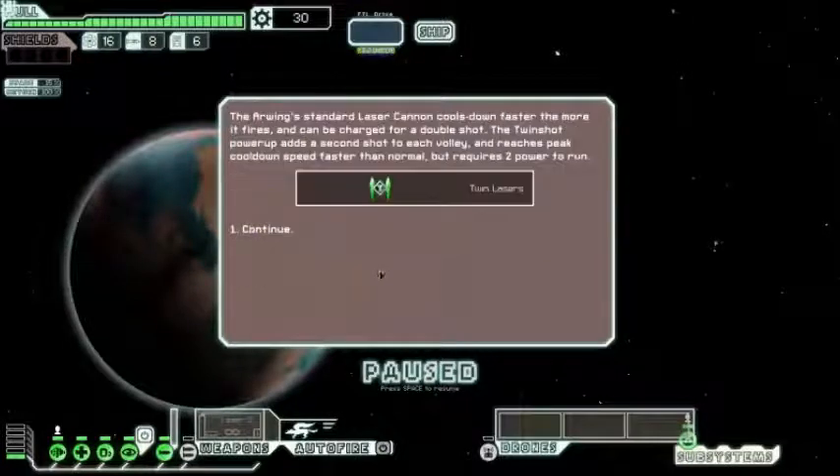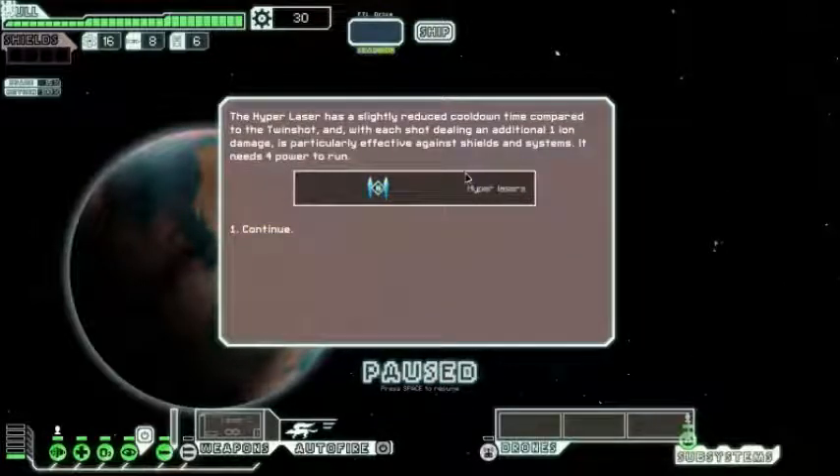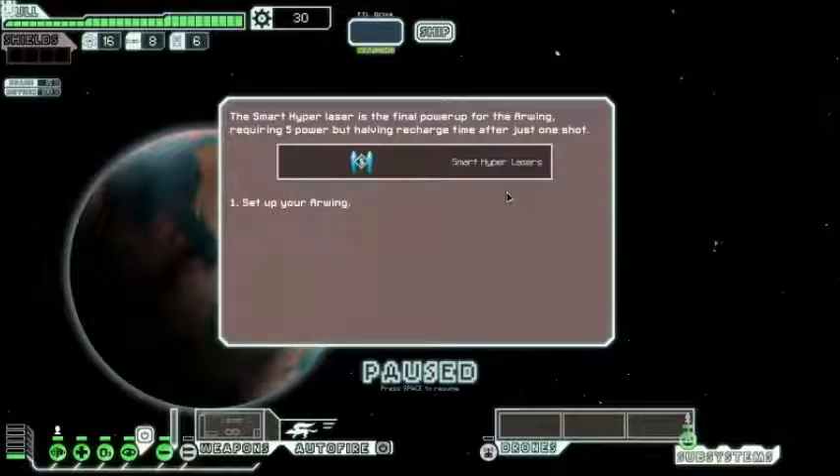Let's have a look at our starting layout. The standard laser cannon cools down fast, so the twin shot powers up. It's two power. The smart twin laser requires three power, and the hyper laser requires four. The smart hyper laser requires five power. From what I heard, five-power systems do not actually work. Someone should have pointed that one out in the forums, but I don't have any access to the forums — because I am Catatonic the Mantis. I don't have time for your forums.